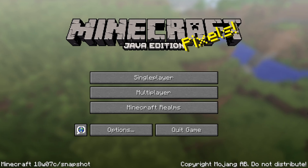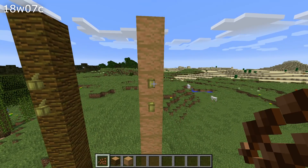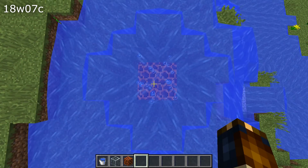In addition to that, there are two bug fixes. Cocoa beans could not be placed on stripped jungle logs — that is fixed in this version. Also, the spawning of bubble columns was inconsistent; that is better in this version. According to my testing it's still a little bit weird, but it's certainly better.